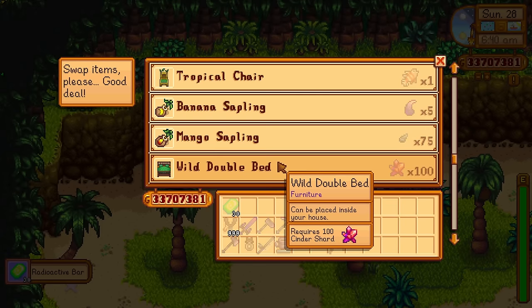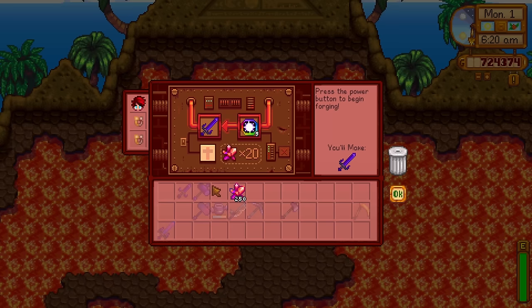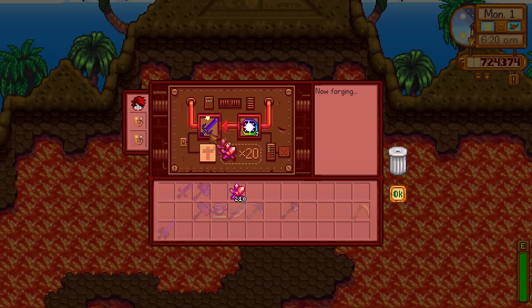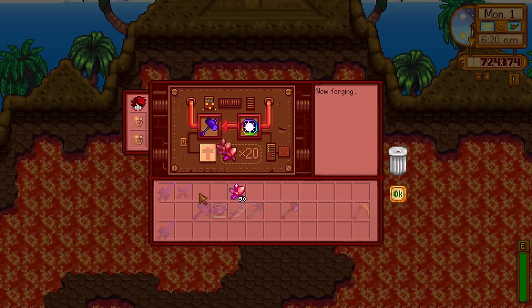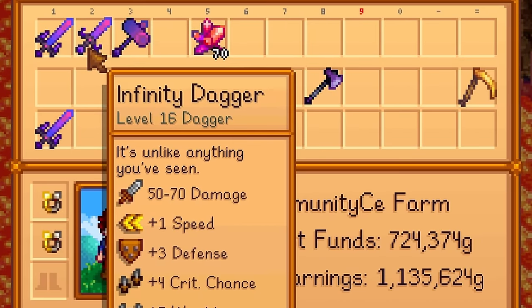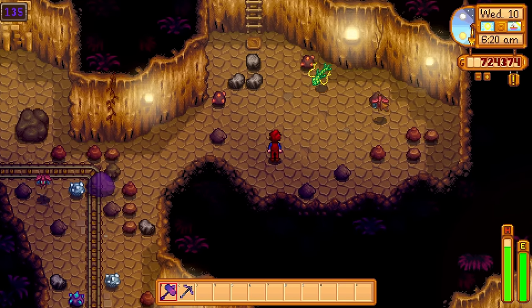Or buy them using radioactive bars on the last day of any season at the Island Trader. Once you have three of them, use them with any Galaxy weapon. It will cost three Galaxy Souls and 60 Cinder Shards. You can do this with a Galaxy Sword, Dagger, and even a Hammer. Now that you have an amazing weapon, let's make it even better.